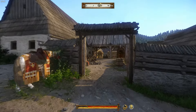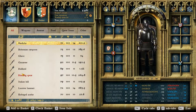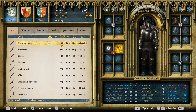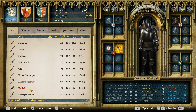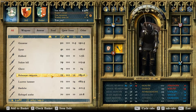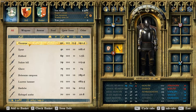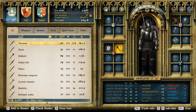Let's take a look at blacksmith Mikesh's inventory. So these are all the ones he has for sale: the reforged scythe, bardiche, lucerne hammer, bohemian ear spoon, glaive, Italian bill, halberd spear, geese arm, and the hunting spear. And since the hunting spear is the best, we're gonna buy that one.